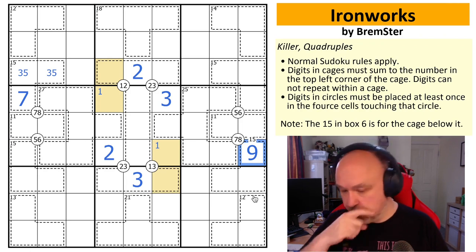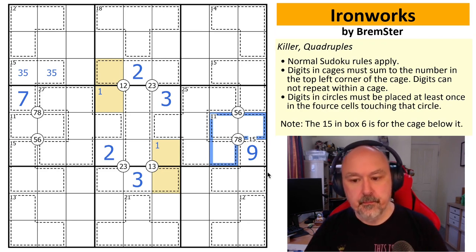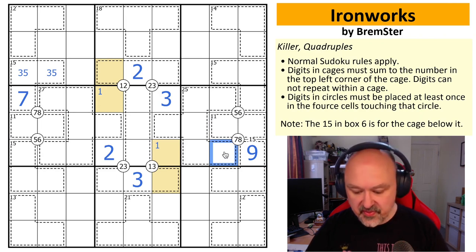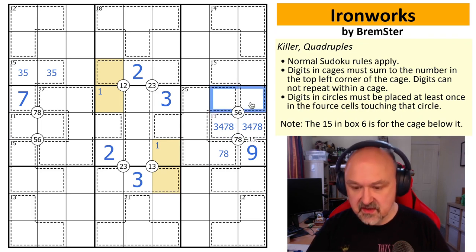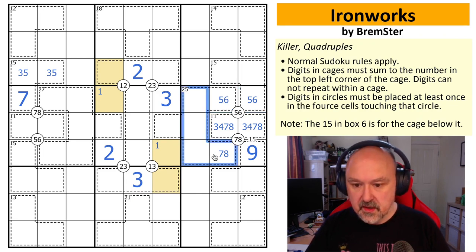Now I have to put a seven and an eight in that quadruple clue, but I can't put both in the 11 cage because seven and eight sum to 15, not 11. I also can't put none of them there, because then one cell would have to be both seven and eight. So this cage must contain exactly one of seven or eight, giving either eight-three or four-seven as the only possibility. Neither of those is five-six, so that other cage becomes a five-six pair, and I know where five-six is in this box.